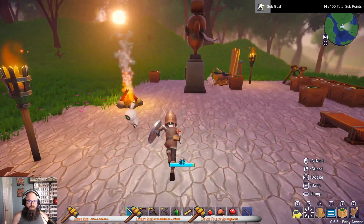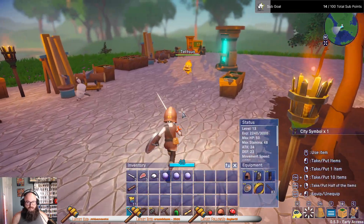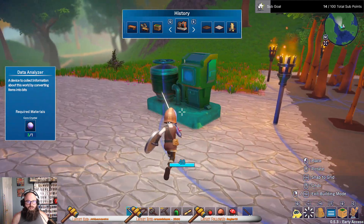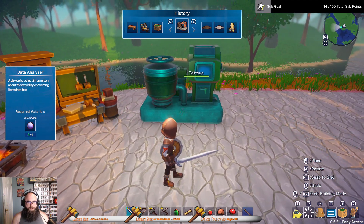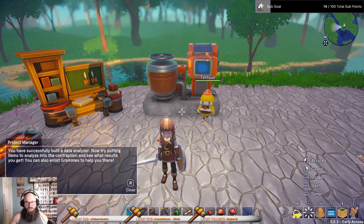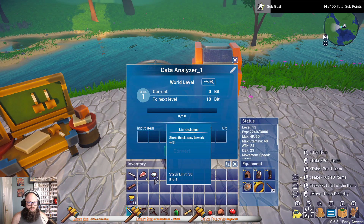So I have another city symbol now. We'll put the data analyzer over here. You've successfully built the data analyzer — now try putting items into the contraption to see what results you get. Also, enlist the Grammys.